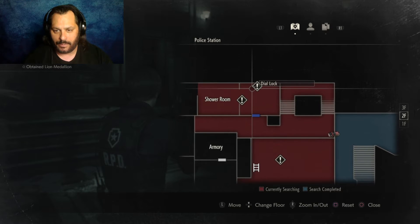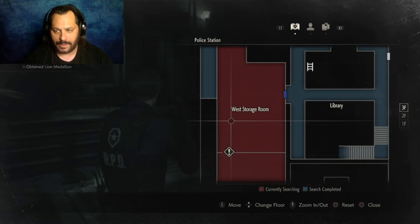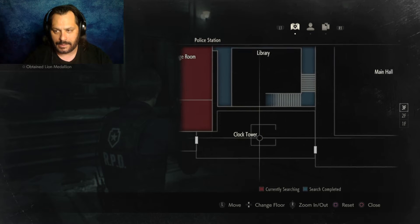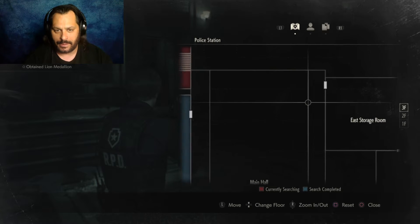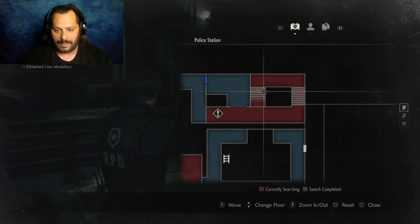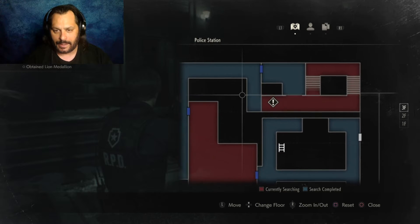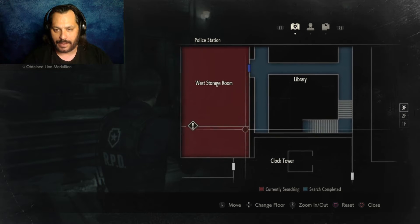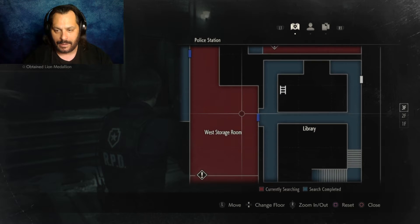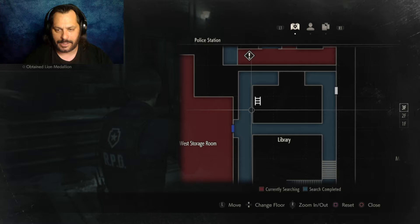I can't find where... Is there another clock tower? East storage room. Look at all this stuff that I didn't get through yet. What floor am I on? Third floor. What are you? Dial lock. Explosive barricade — that's what I need to get to. But how do I get there? Library, which is right next to me pretty much.